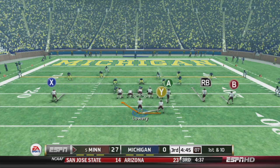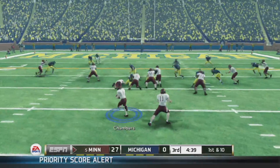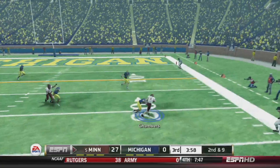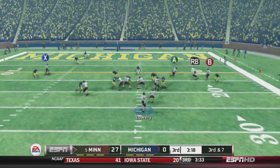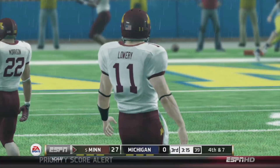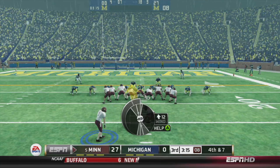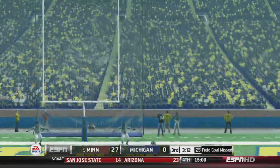First and ten — motion, Alfred over, only gets one. Second and nine, got Chambers off the backfield — breaks off one tackle and picks up two. Third and seven, going to Nick White — he can't come down with it, incomplete. Fourth and seven, 35-yard field goal. I don't think I've kicked one all season but let's go for it. Kick is up — not even close. Still 27-0.